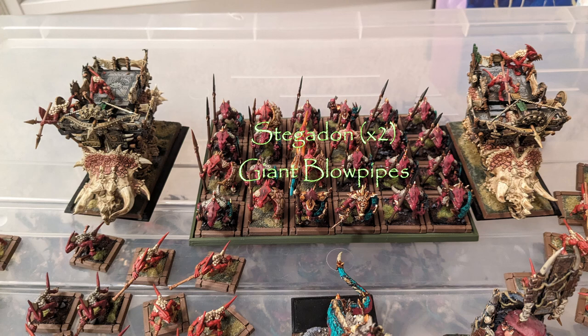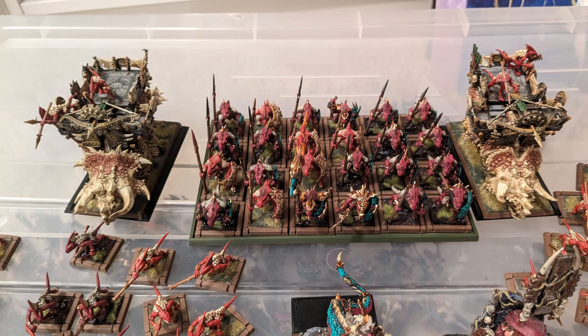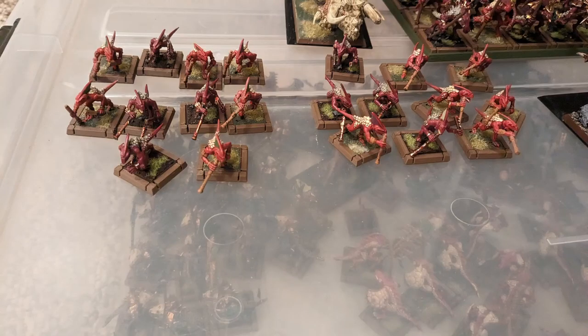Finally, rounding out the list are two Stegadons. I decided to go with giant blowpipes. Having played against Dan using the giant bows, they just don't do anything - it's one shot at Strength 5 and AP2, like a bolt thrower that doesn't pierce through ranks. It does do D3 wounds, so it's good for monsters, but I'd rather have the giant blowpipes combined with the javelins from the crew for the weight of poisoned attacks.